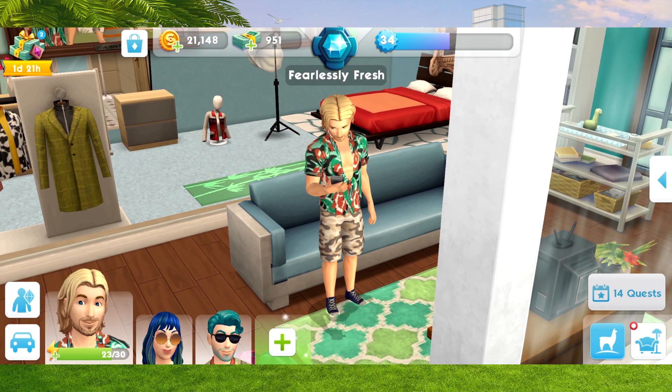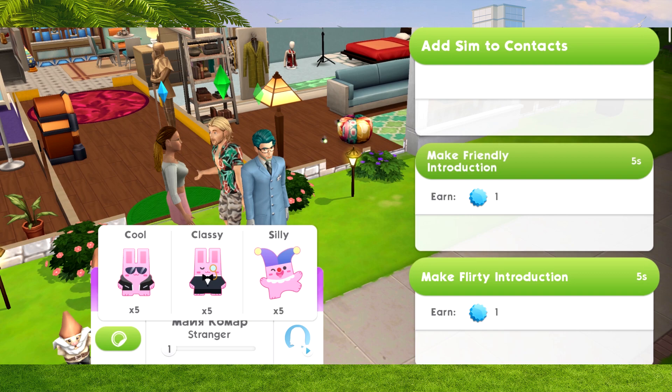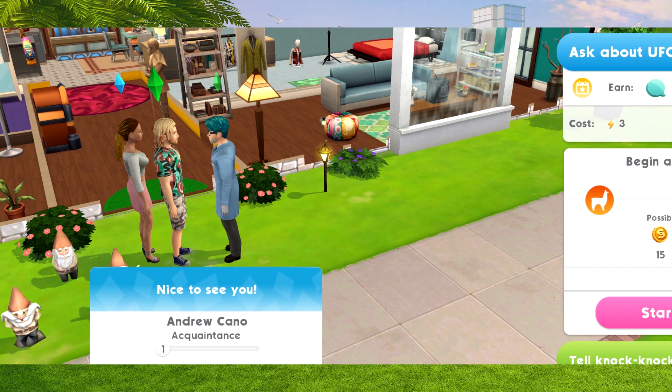For part three, we need to ask three sims about UFO sightings. This is kind of like work experience. We make a friendly introduction with a sim who's just walked past our house, then ask them about UFOs. We just need to ask two other sims and we will complete this part of the quest.